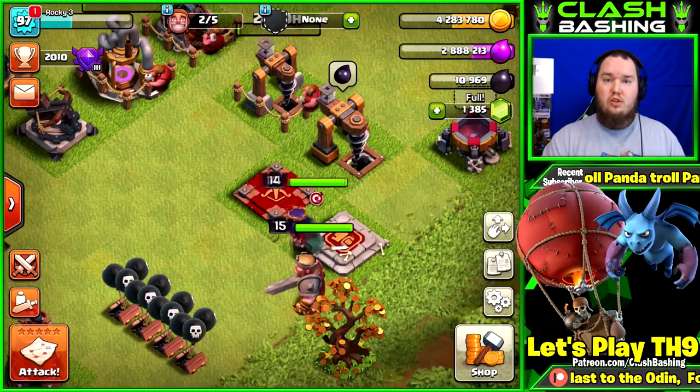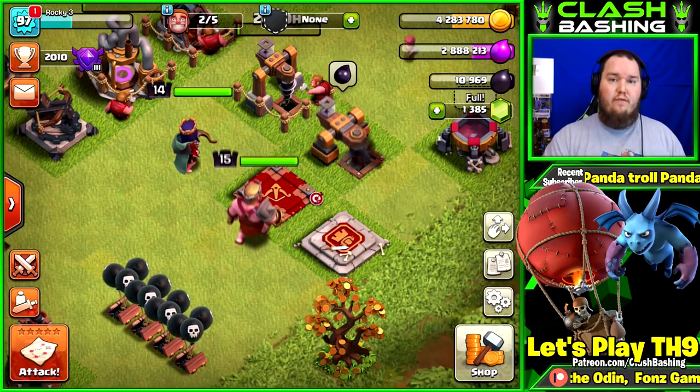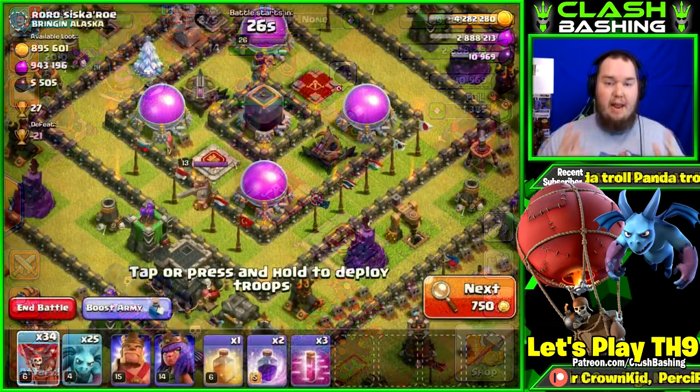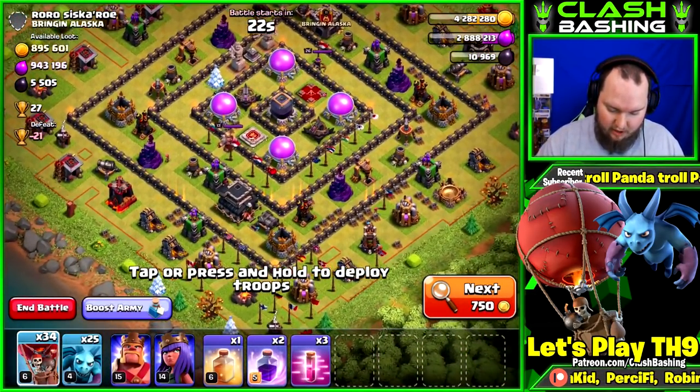We're in Crystal 3, so we should be able to find tons of dead bases with tons of loot. That's what we're looking for — easy loot we can snatch up and wreck all day. Let me go find a base — and bam, here we have it! This base isn't even dead, but holy crap, look at all that loot!